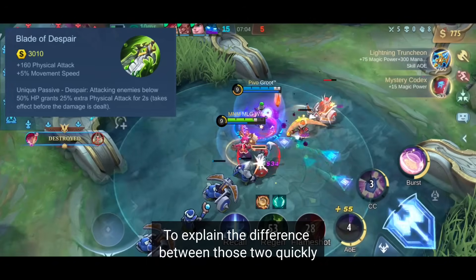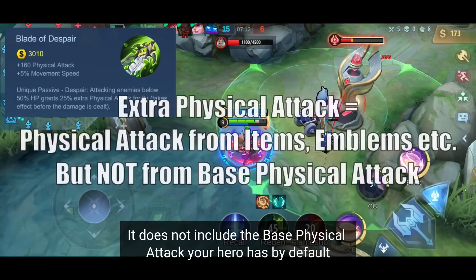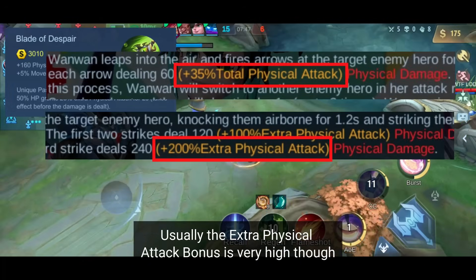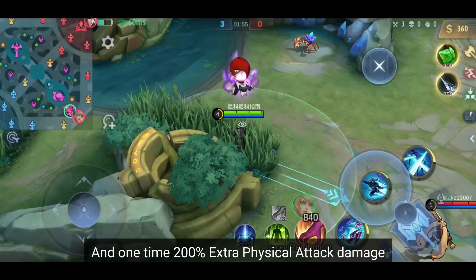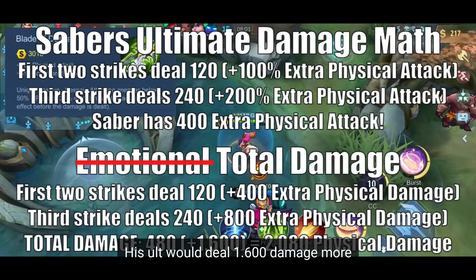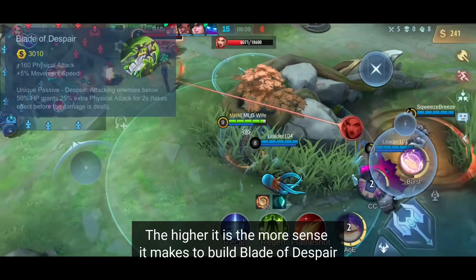To explain quickly: extra physical attack only includes the bonus physical attack you receive from items, emblems, or any other effect — it does not include your hero's base physical attack, which the total physical attack bonus does. For example, Saber's ult deals 2x 100% and 1x 200% extra physical attack damage. So if you have 400 extra physical attack, his ult will deal 1600 more damage. Always check the bonus percentage your hero gets from physical attack — the higher it is, the more sense it makes to build Blade of Despair.